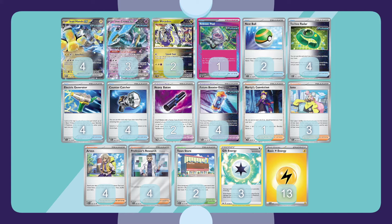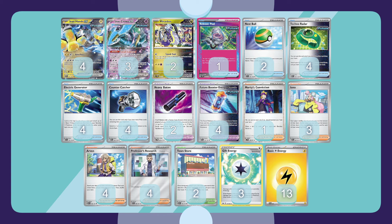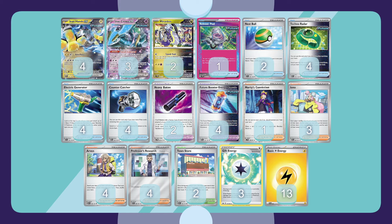Shay also has the single prize Miridon in the deck. That speed peak can be a great way to power up some Iron Hands and throws a single prize Pokemon into the active position to make life awkward. Energy acceleration is the name of the game with this deck — there are four electric generators, a very healthy count of 13 basic lightning, and the new heavy baton, which can be put onto your Iron Hands so that when they are KO'd, you can move energies onto a benched Iron Hands to continue that chain of attacks.